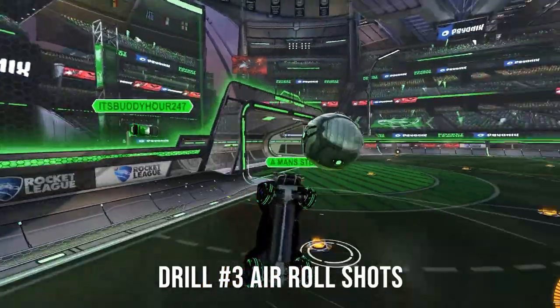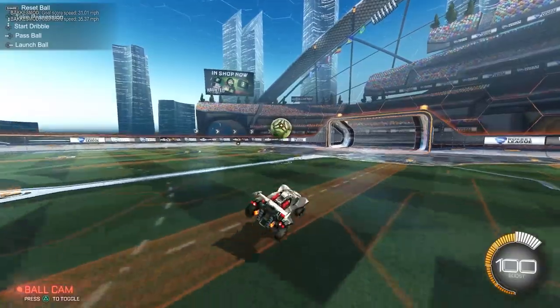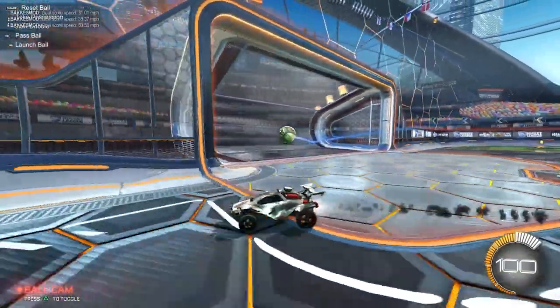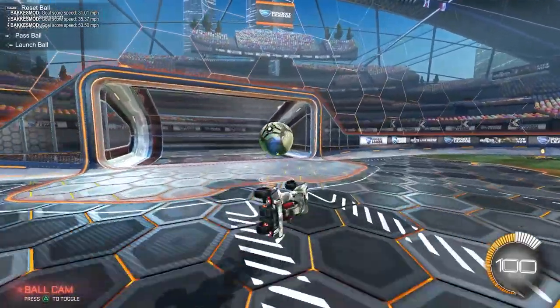Now we've got 10-minute drills. 10 minutes every day, practice air roll shots — because with these shots you'll get power, you'll get different angles, and you'll look cooler. Spend 10 minutes in a training pack or use pass ball in free play to practice rolling your car over and getting different angles and good power from positions you usually couldn't using air roll shots. Give that 10 minutes a day.